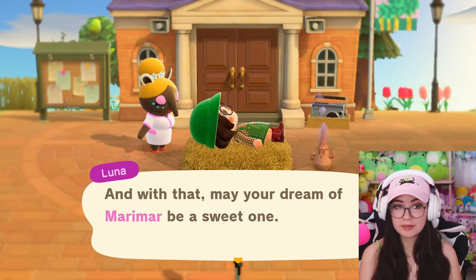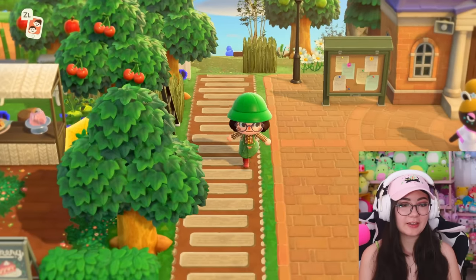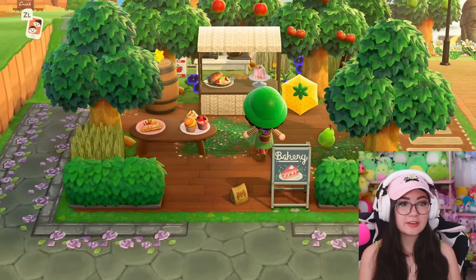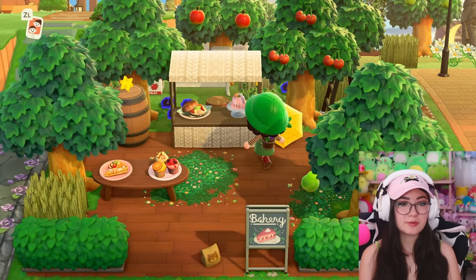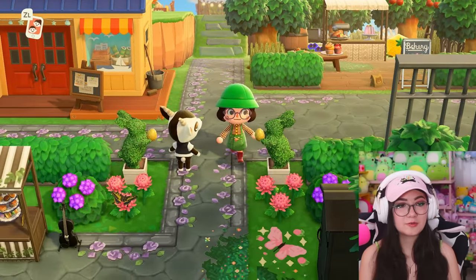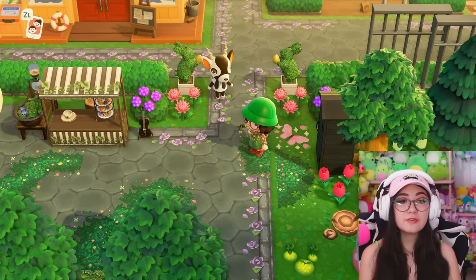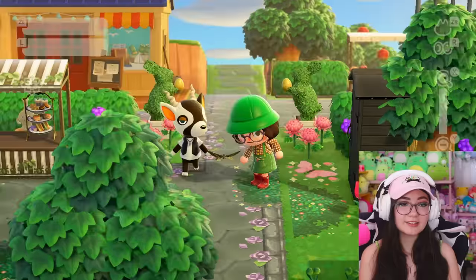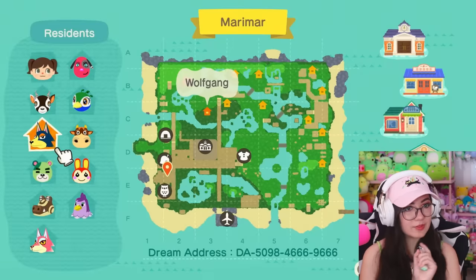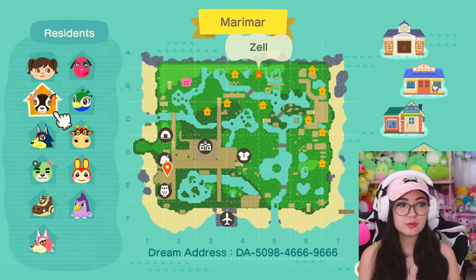Our next dream island is Marimar. Let's see what we've got — I see a wheat field in the back. I like this little path right here, very cute. Looks like we have a little bakery right here, adorable. I love the little pineapple umbrella and I love this custom design on the cobblestone path everywhere — it's like a little border with these cute little roses. Oh and the map besties, we cannot forget about the map — of course the map is stunning. And we've got some interesting villager choices as well — I haven't really seen Roswell on that many islands.